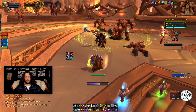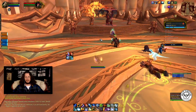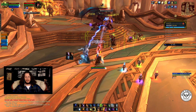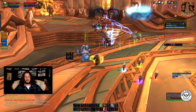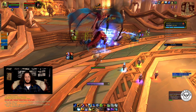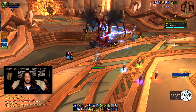We pull some Urshok. This next pull pretty much tells a story of how the dungeon is going to go. I spread some flame shocks, and I'm going to Astral Shift just for safety — never know what's going to happen.